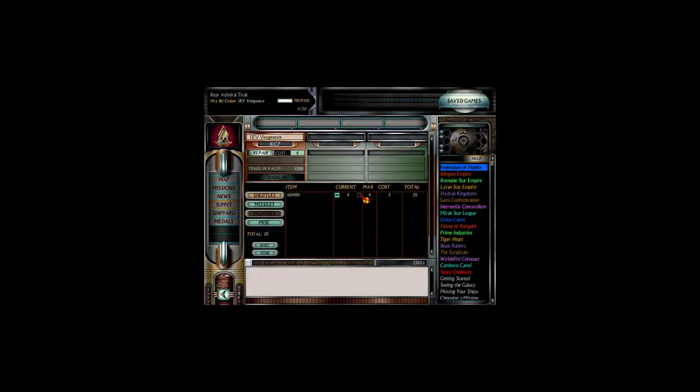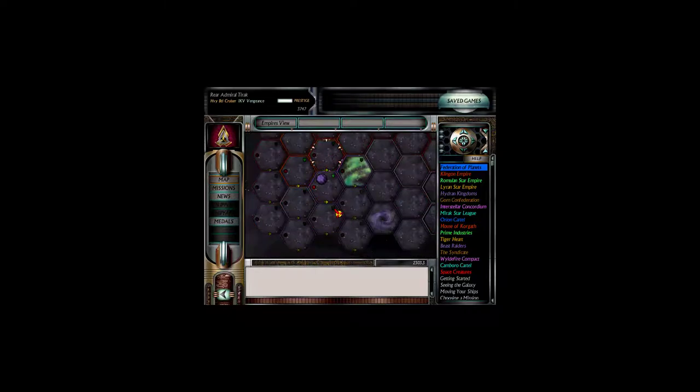Four brand new admin shuttles, a total restock on missiles — that's more expensive — and getting our Marines backed up to full, because we use a lot of them. They're too useful not to use. This is going to be a really expensive repair bill. Like, what did you do to the ship? We got involved in a war, man.